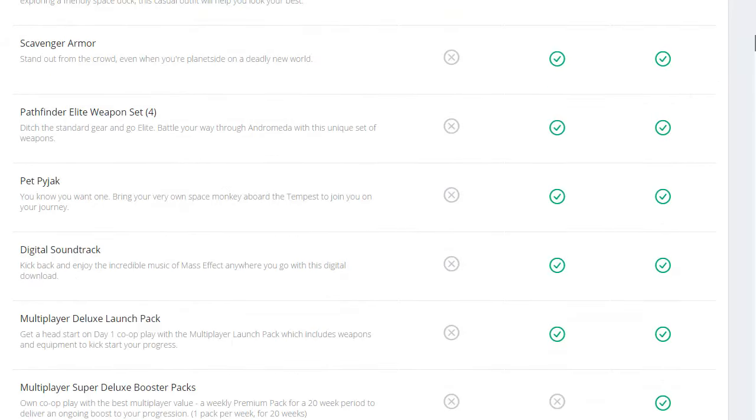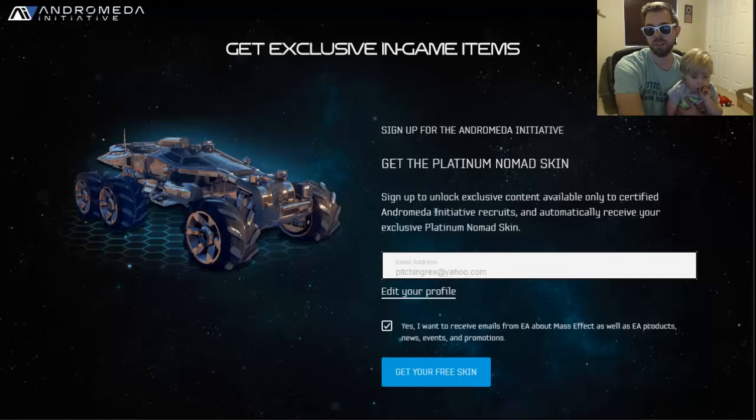But there's actually a couple other things that you can actually do. So if you actually go to the site — and I'll show you, I'll let you guys know — this is the Andromeda Initiative. If you sign up, you can get your free skin.